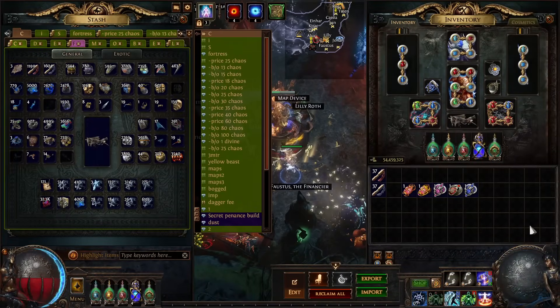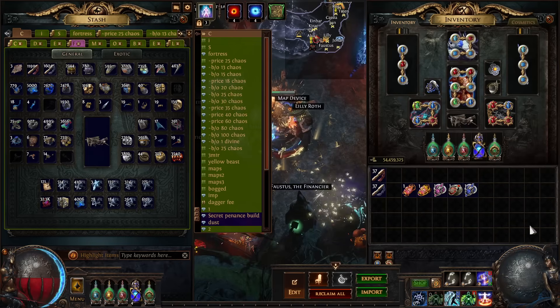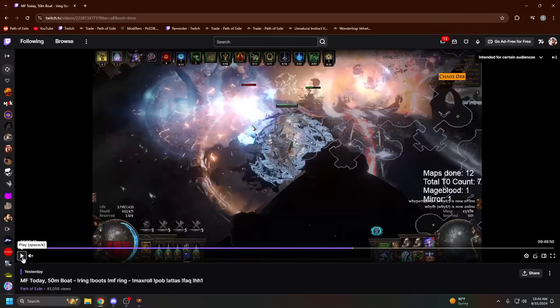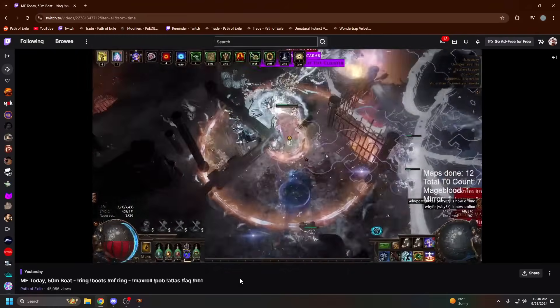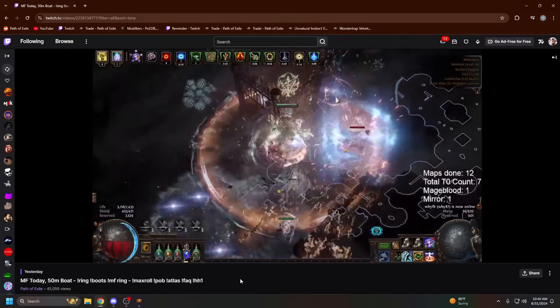Hey guys, today I want to make a video going over the strat I've been doing, and that is unique printing. So what is the strat and what does it really provide? This is a magic find strategy — just some gameplay and background — but essentially you're dropping thousands of uniques per map.